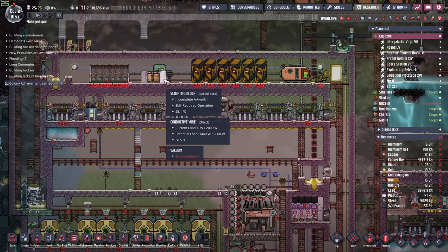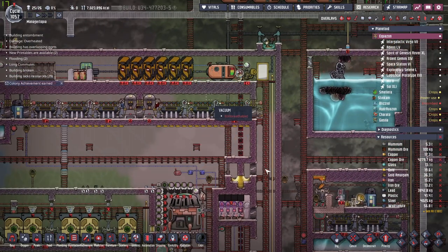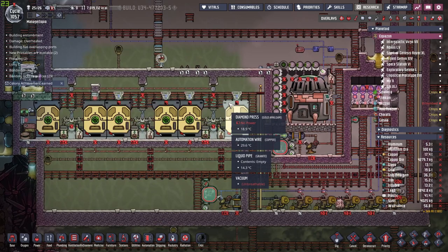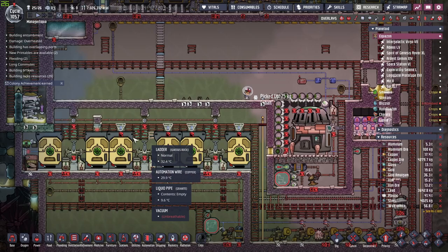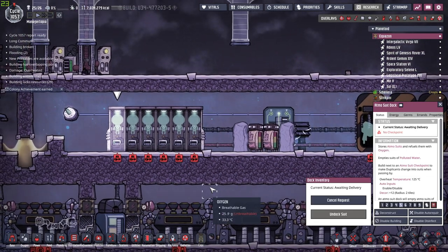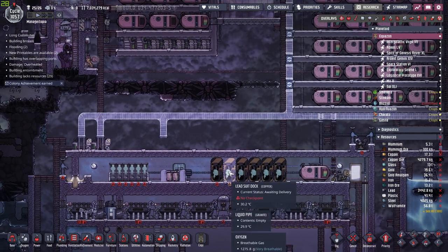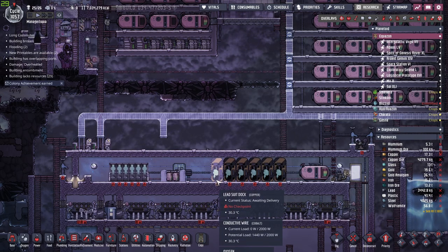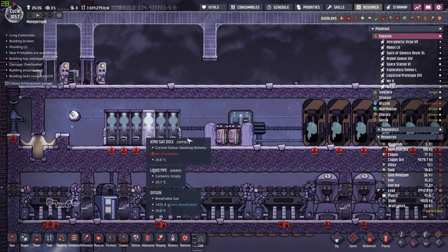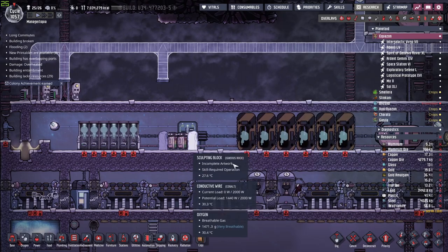We need to pressurize this if we want to move to the next stage of the build, which is to build the Atmo docks — allowing our dupes to exchange their working attire to protect themselves against radiation hazards. We are now starting to request the Atmo suits we built a while back. Atmo suit docks, I always want them at priority level 9, just in case a dupe drops a worn suit, so it gets replaced ASAP — otherwise they can get trapped inside the chamber. That's why I have two bins over here with at least two suits inside for emergencies.